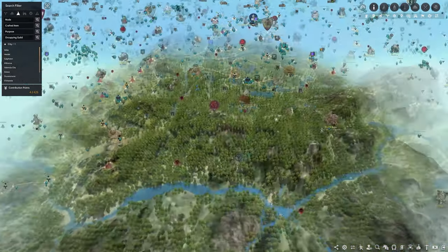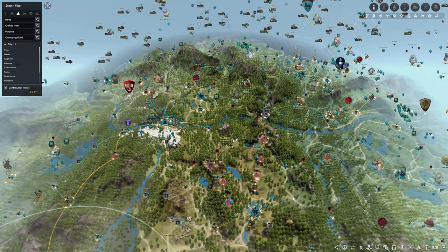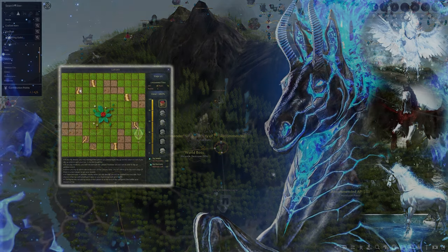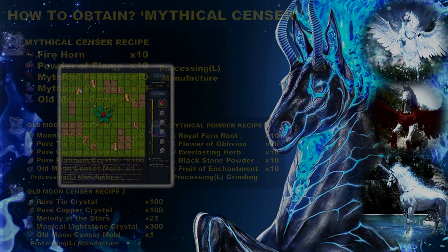Another method is field bosses. You can get mythical feather from Dust, Bag Red Nose, Dim Tree Spirit, Giant Monster, Black Shadow, and Katzivara field bosses. From world bosses, you can get it from the Atoraxi boss only — unfortunately other world bosses don't have it yet, but maybe they will be added in the future.